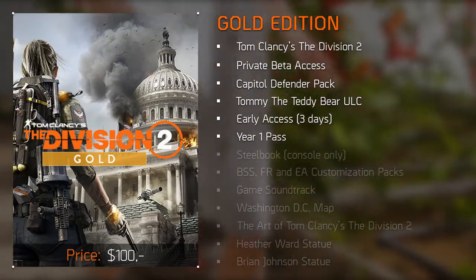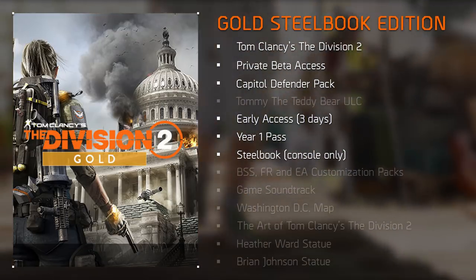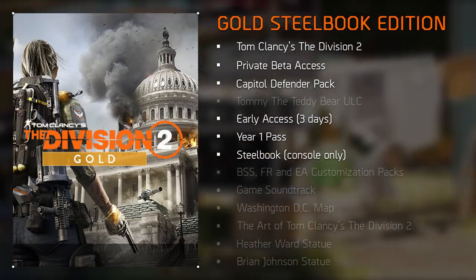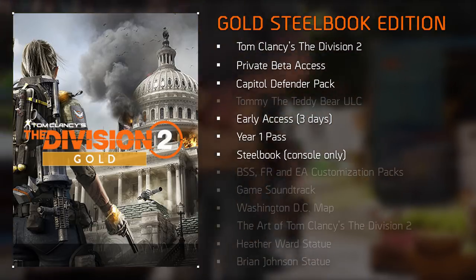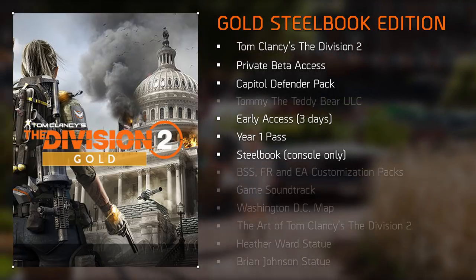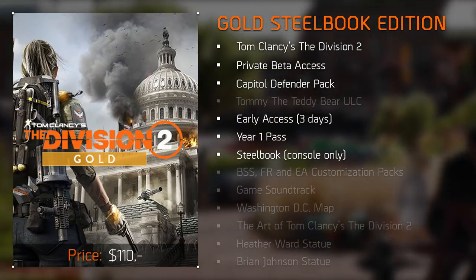Slightly more costly is the Gold Steelbook Edition. It comes with all the bonuses of the Gold Edition except the Tommy the Teddy Bear ULC, but instead gives you the game in a steelbook case. This is only available on console since PC players receive a digital download. It adds $10 for a total price of $110.